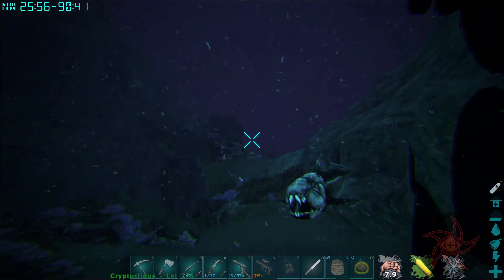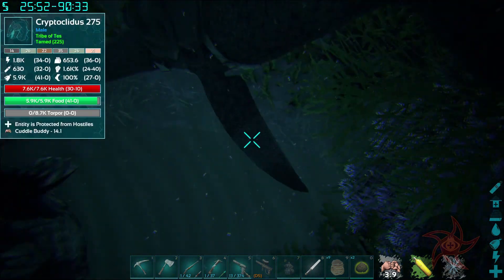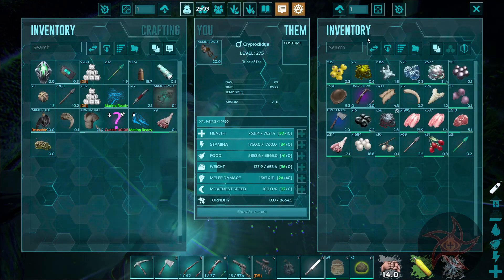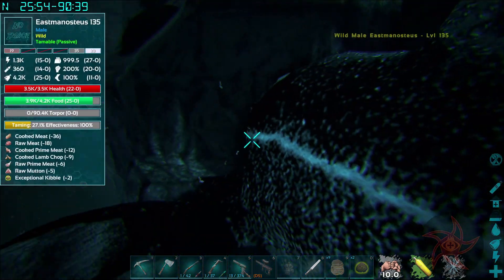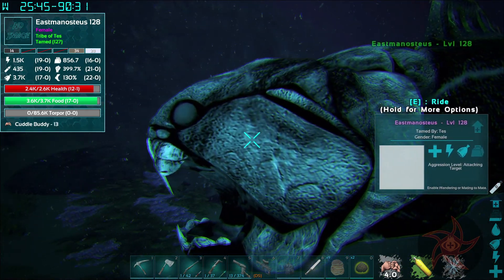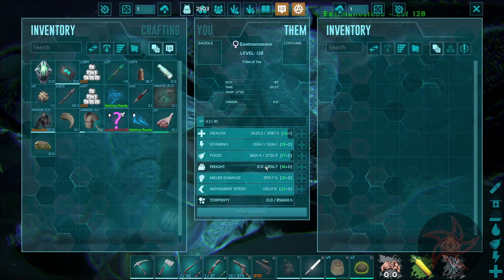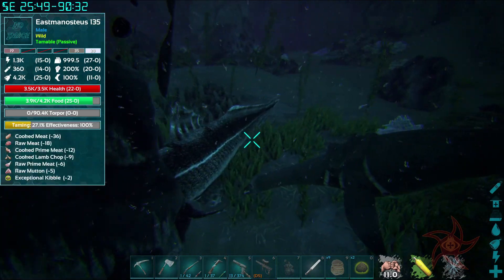We even killed an Ammonite while waiting for this thing, which was fun because I got attacked by that and thought, well, now I have to kill all of you. Pretty good weight on this thing though — 856 is actually really good. And they're not as slow as a Doedicurus, which is even better.